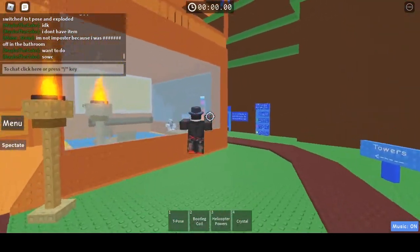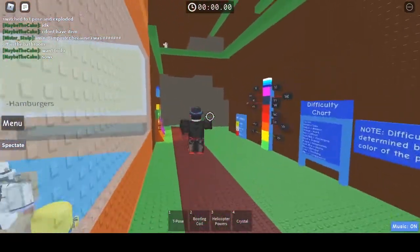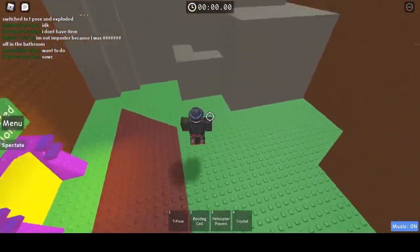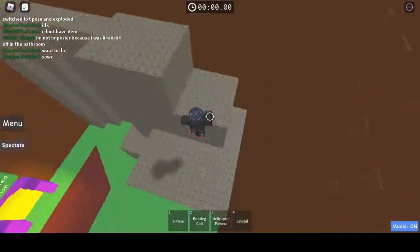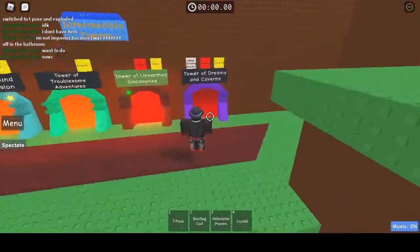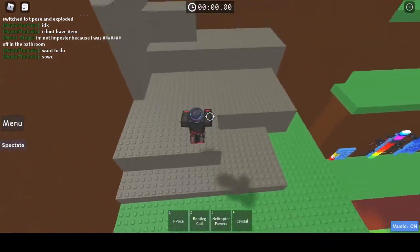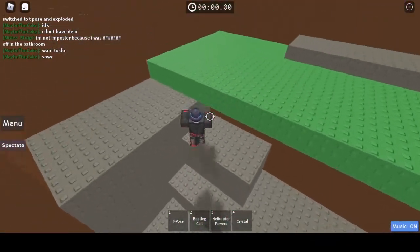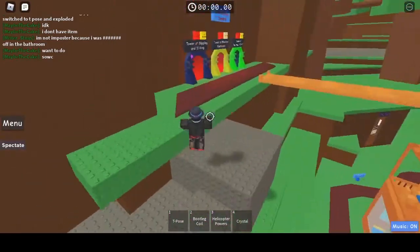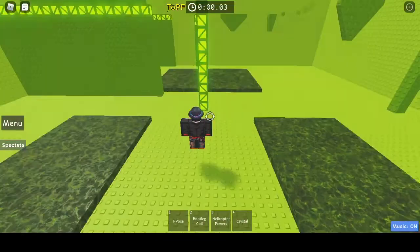Next we have to go this way to the towers. We head up past the beginners, past the intermediate, up to the advanced. We'll get there in a second — here we go, advanced. Then we go into pleasant fantasies.